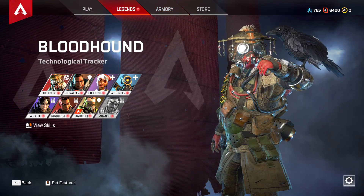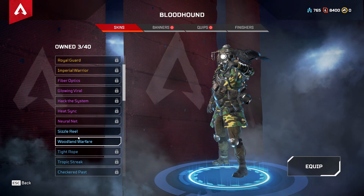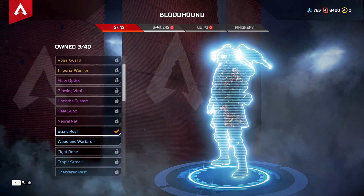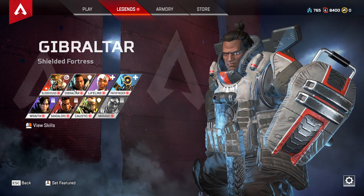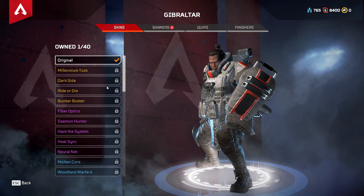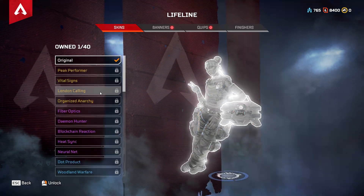How about Legend skins? Sizzle Reel and Woodland Warfare — I'll go for Sizzle Reel on Bloodhound. There's too many banner items to go through, so I'll just look at the skins I got. Didn't get a skin for Gibraltar.